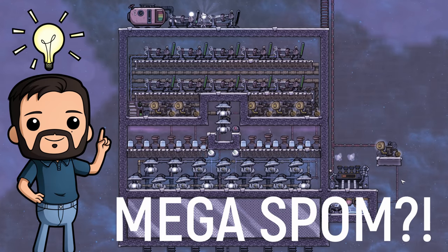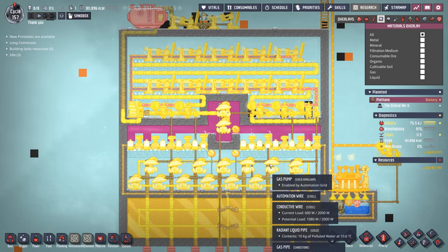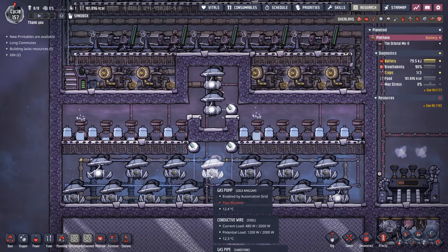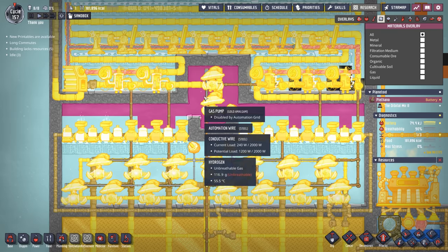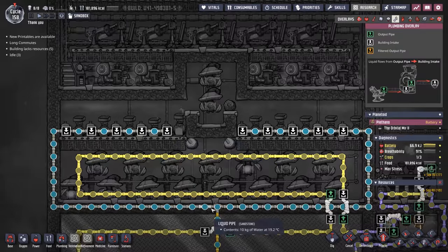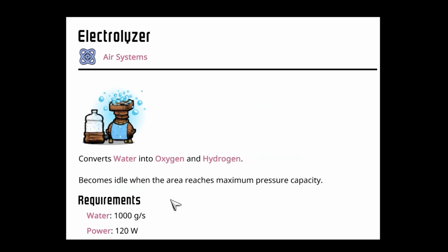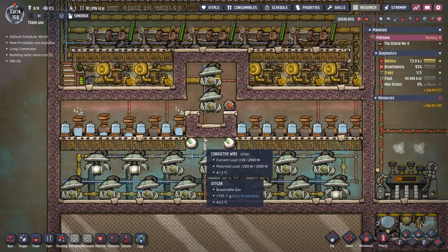All said and done this system will produce enough oxygen for 88 duplicants. There are 10 electrolyzers supplying the oxygen and hydrogen for 17 gas pumps. You might wonder why I capped it at 10 — the answer is in the water. One pipe of water can transport 10 kilograms of water per second, and it just so happens that an electrolyzer can use one kilo per second. So 10 electrolyzers is one full pipe of water, and it took some tinkering but this system is fully stable.